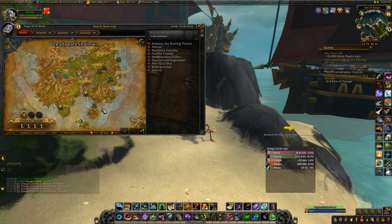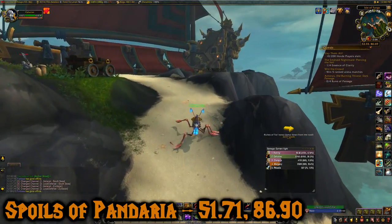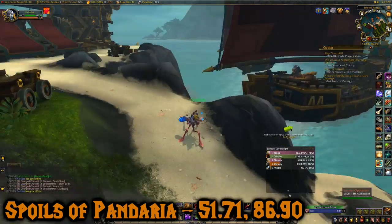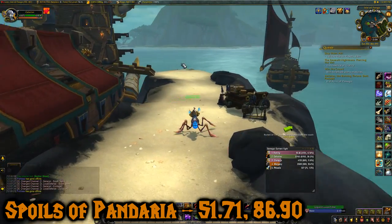This first treasure is the Spoils of Pandaria and we're going to start down here in Southern Zuldazar. This one's at 51.71, 86.90. And this is the biggest Zandalari ship — there's a bunch of Zandalari ships around here, this is the biggest one. It stands out and it's on the bottom level of the ship.